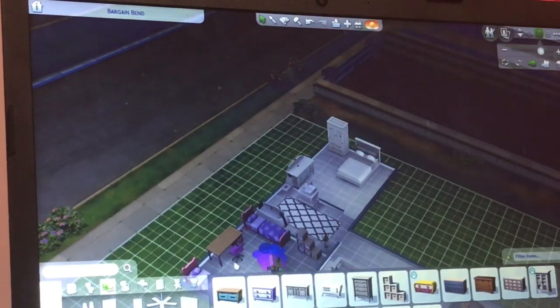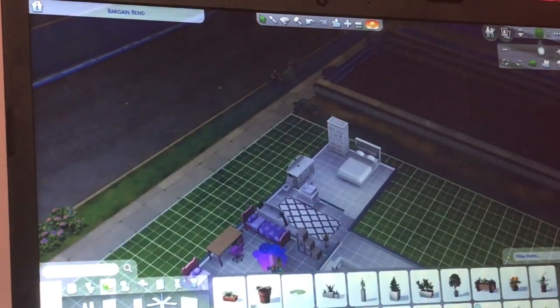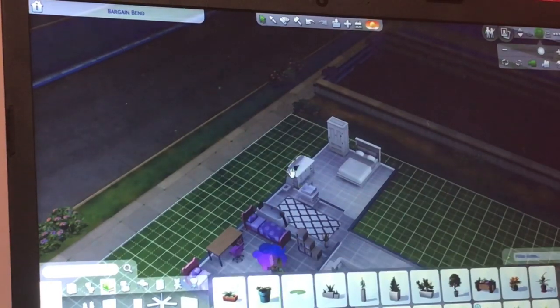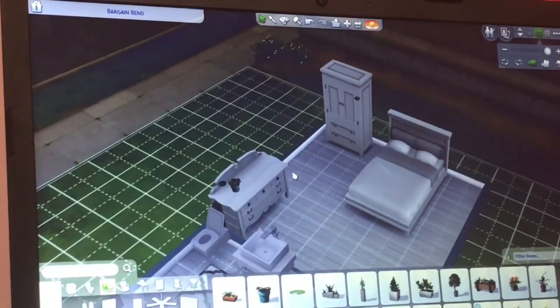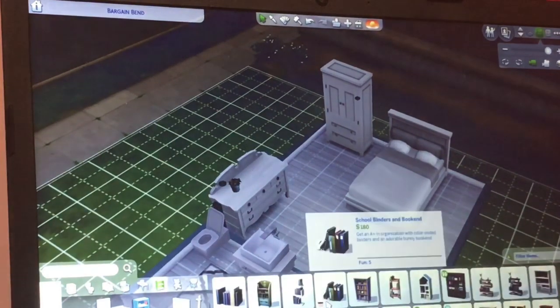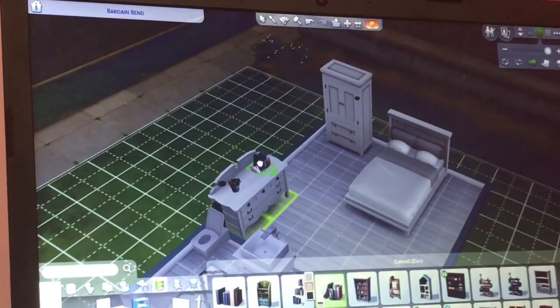We put a nice plant on the dresser. We were going to put a mirror in the corner but decided to put the easel there instead. We added a nice blue plant on the side, sized it down, and put it in the corner. We also did the Sims version of a bookcase — just put a few books on the dresser to make it look pretty.